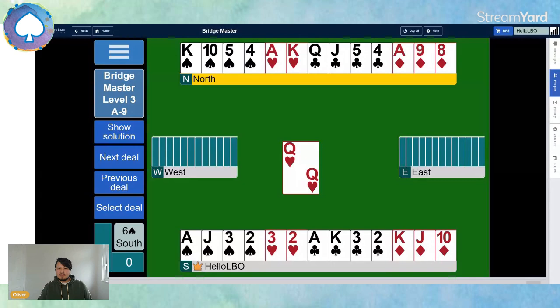Hello everyone, my name is Oli and we're back again with another Bridge Master video. We go to the practice section of BBO, Bridge Master, and there are five different levels to choose from. Today we've got the next hand in the series that we've been going through — we've been playing level three, which is the sort of middle level from one to five.